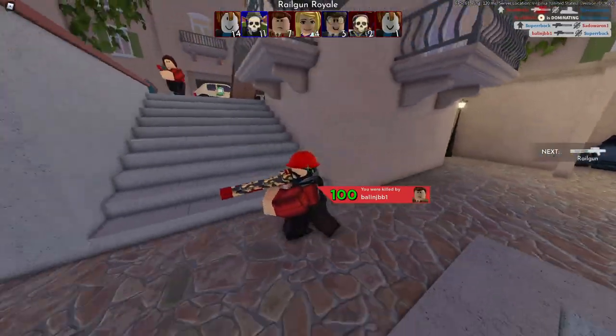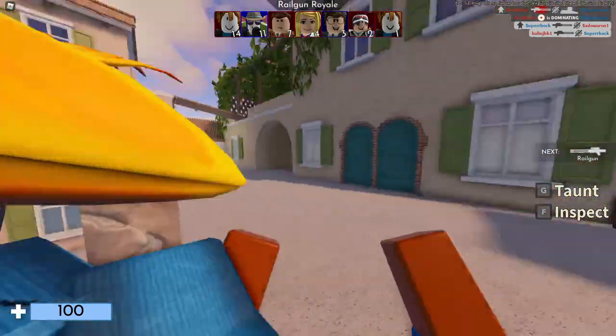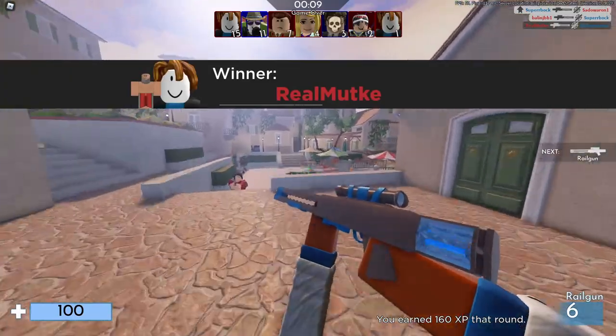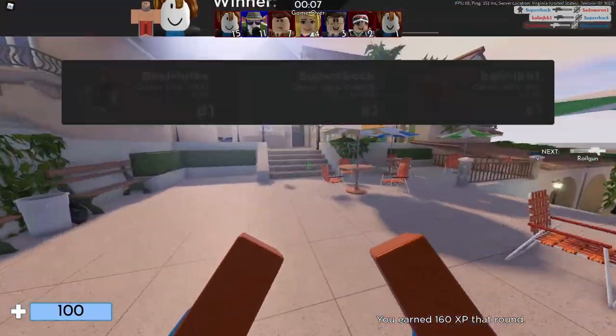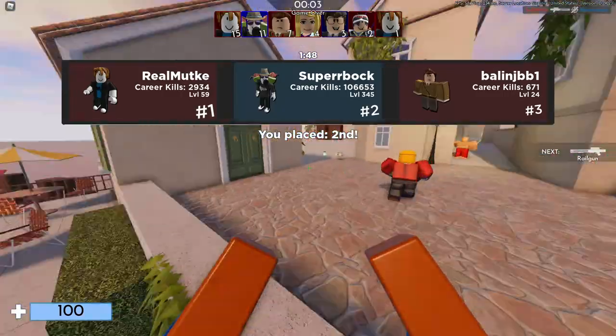Regardez juste en haut, on voit dans quel serveur on est : Serveur Virginia. Donc on est aux States. C'est marqué à côté : Unified States. Ça veut dire que je suis dans un bon serveur.